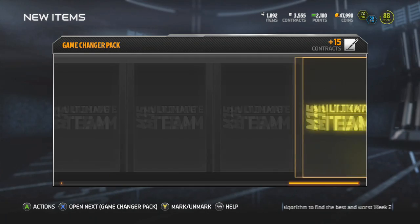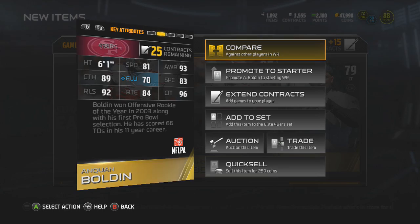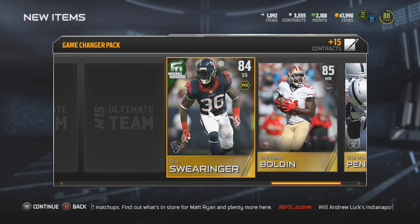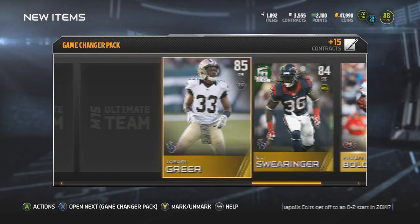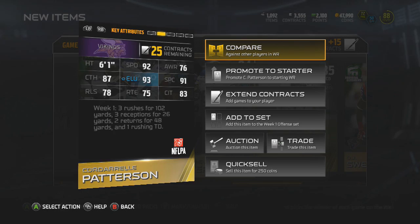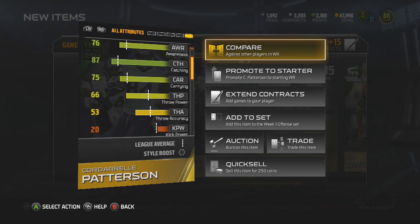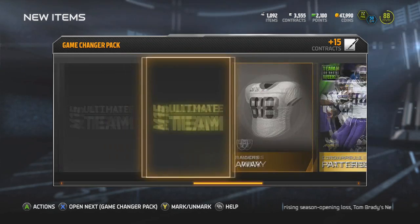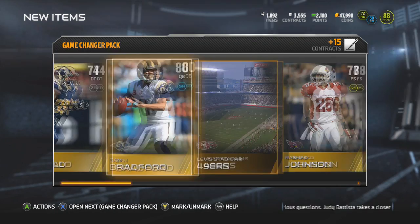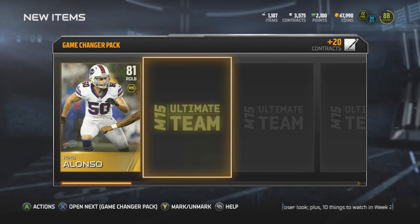Starting off with Aaron Donald, D-tackle. Getting a Sam Bradford — sorry, you're out for the season buddy. Anquan Boldin wide receiver — 81 speed, enough said, you don't want it. Getting another Swearinger — I already got him on my team. He doesn't go in a set so I'll put him on the auction block. Getting a Cordell Patterson: 92 speed, 87 catch, 91 spectacular catch, 93 elusiveness. His carrying is 75 — not too bad. Getting Zackerts and a gold badge, a Montgomery, a Johnson, and the last one is the 49ers stadium.